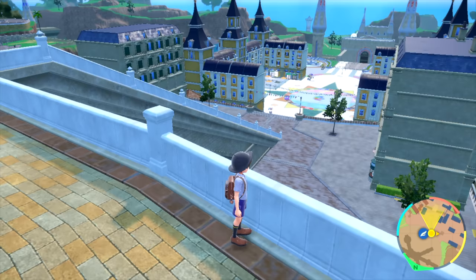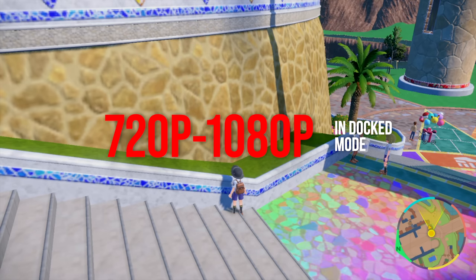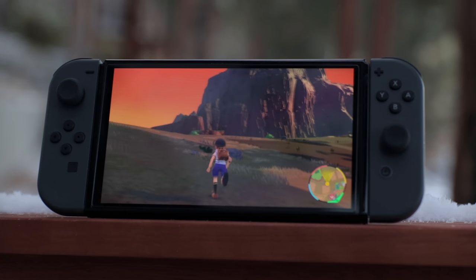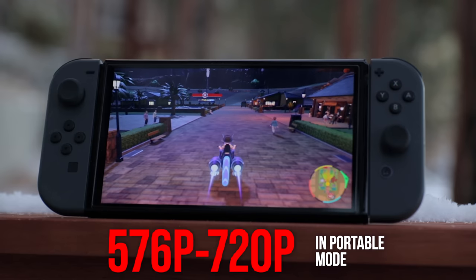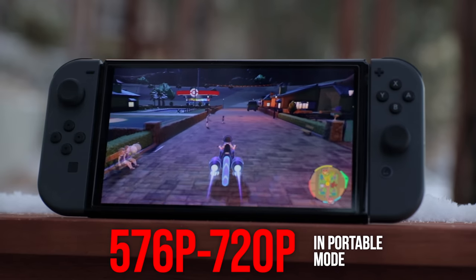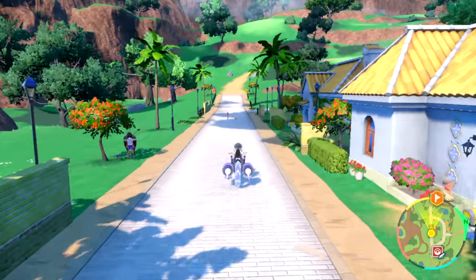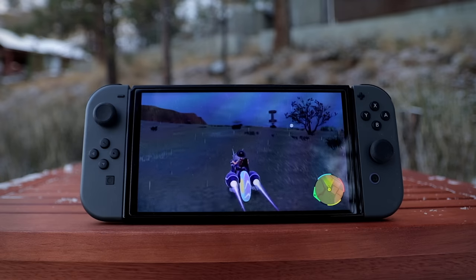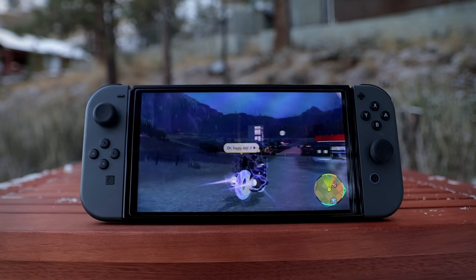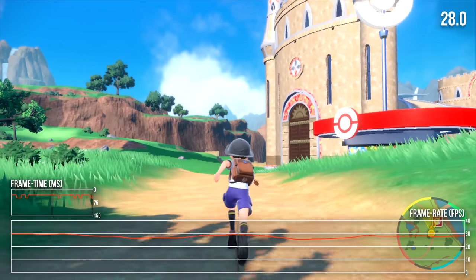Pokémon Violet runs with a dynamic resolution setup on Switch. In docked mode the game runs between 720p and 1080p, typically hovering around 864p during most gameplay. Portable mode has a resolution range of 576p to 720p, though it typically stays at or near 720p outside of towns. In practice, image quality is pretty questionable in docked mode — the combination of long lines of sight with zero anti-aliasing and limited post-processing makes pixel crawl very obvious. Portable play fares somewhat better but is not especially clean, particularly when the resolution dips.